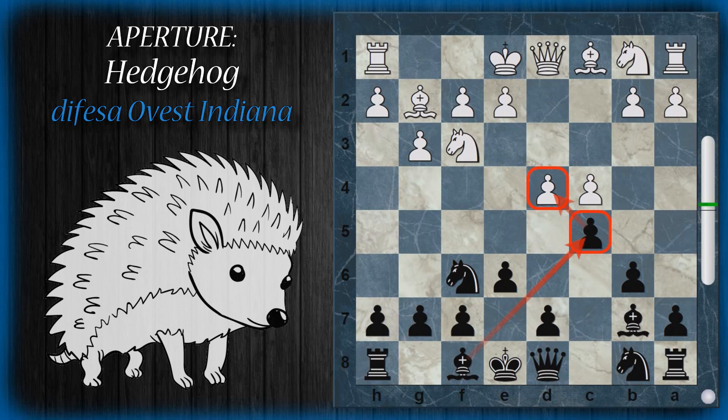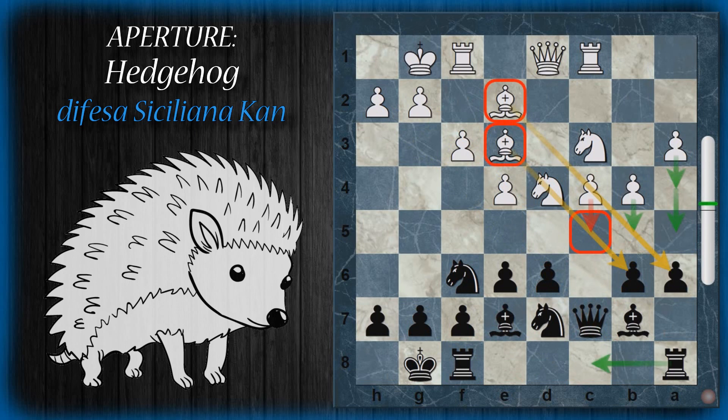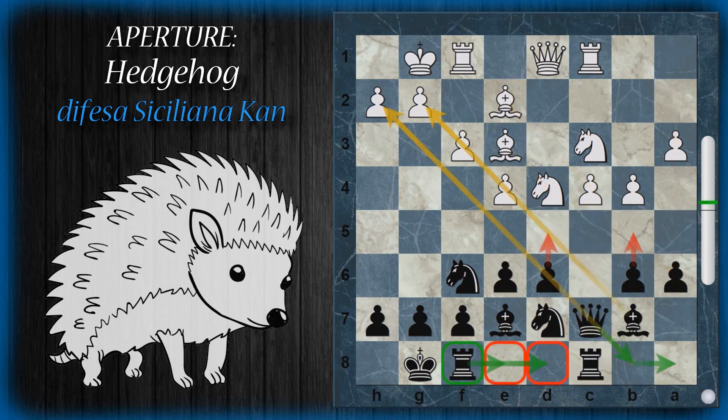Torniamo alla posizione classica hedgehog in cui il nero ha sviluppato la torre in C8 — classica colonna semi-aperta che potrebbe vedere la torre molto attiva. Quali sono i piani per il nero? Una delle cose da decidere in fretta è dove piazzare la torre F8: potrebbe essere messa in E8 o in D8. È anche possibile che invece di giocare torre A/C8 il nero possa giocare torre F/C8 alla mossa prima, per mantenersi la torre sulla colonna.